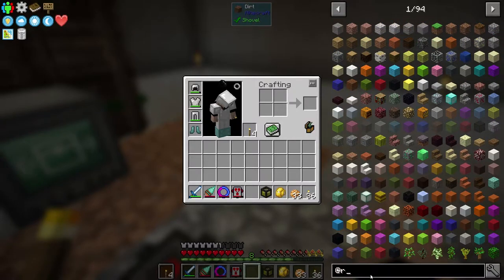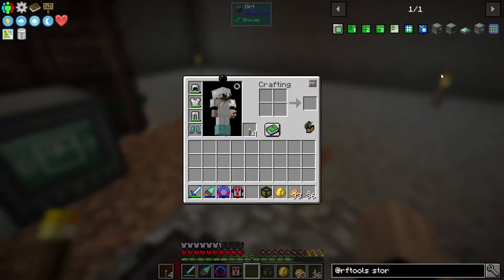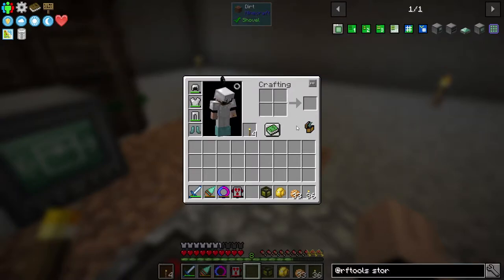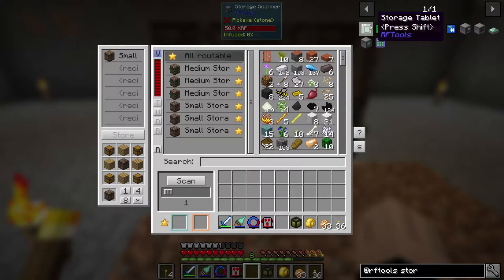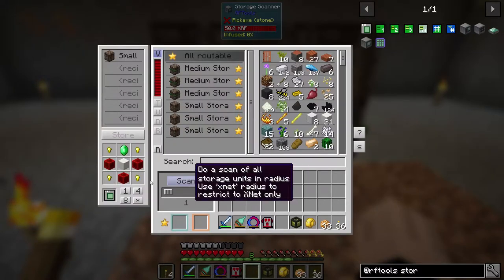I need to look up RF Tools storage again. I want — I think it's a storage tablet. The storage tablet might be what I want. It should definitely be what I want, so let's go make a storage tablet. What am I missing? I am not missing block of quartz, but I am missing block of redstone.